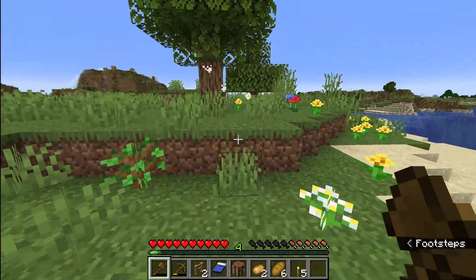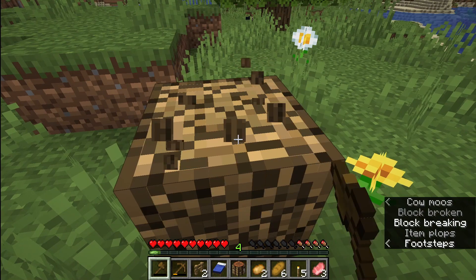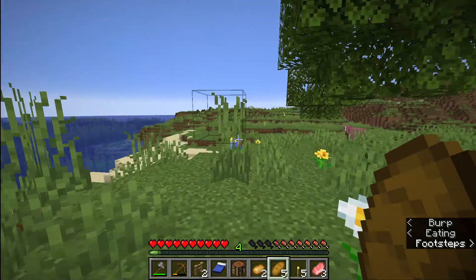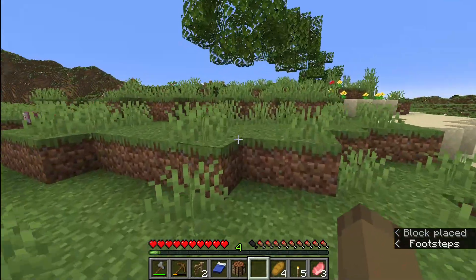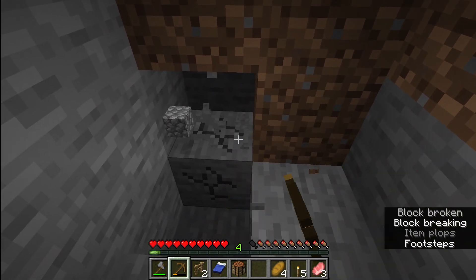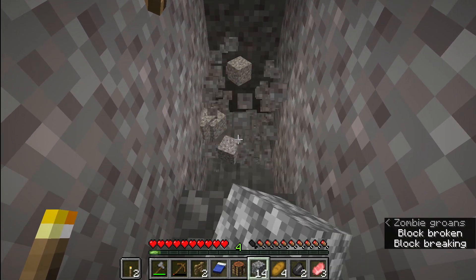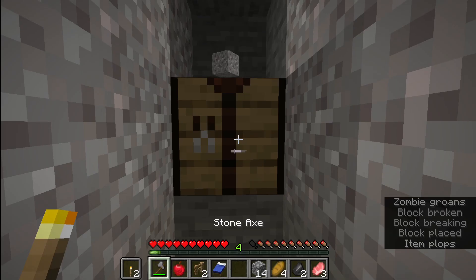Oh my god, it killed a pig. Well, R.I.P. You can see one of the houses on the hill that I took the clay from — that's so funny. The consequences of my sins. I should put these potatoes away before I accidentally lose them — I want to keep them for luring pigs. Let's replant some of these trees and then go down into the mines. There's a zombie, that means there's a cave nearby and I don't feel like it. Man, he's close — I really hope I don't run into him.